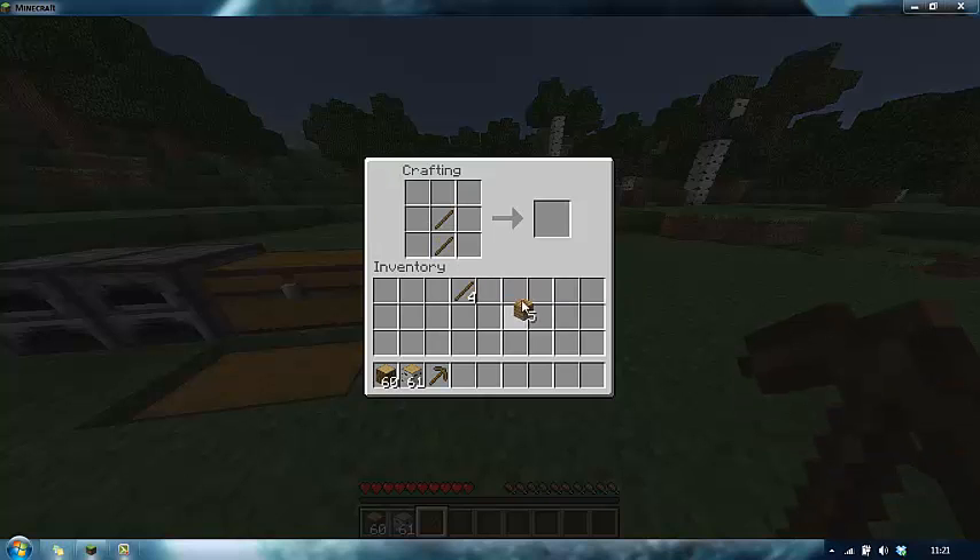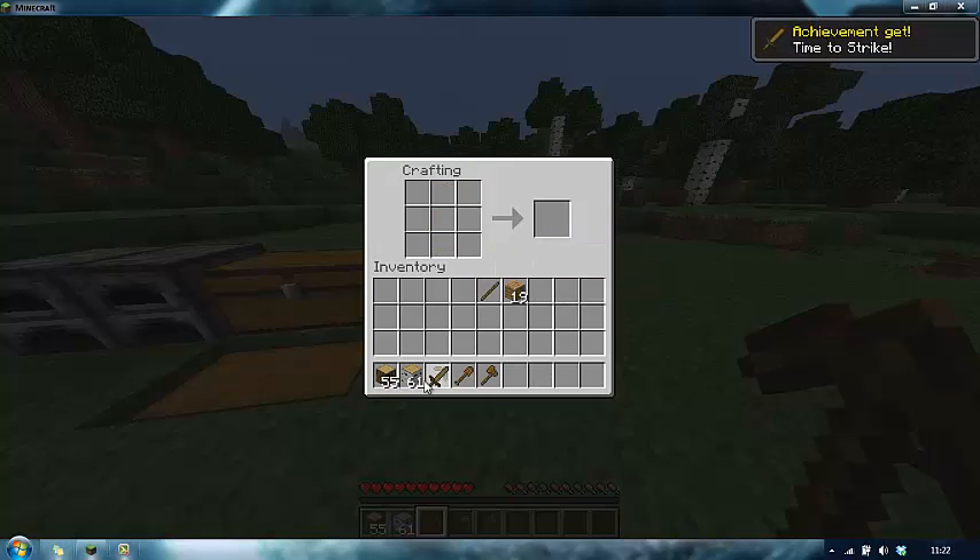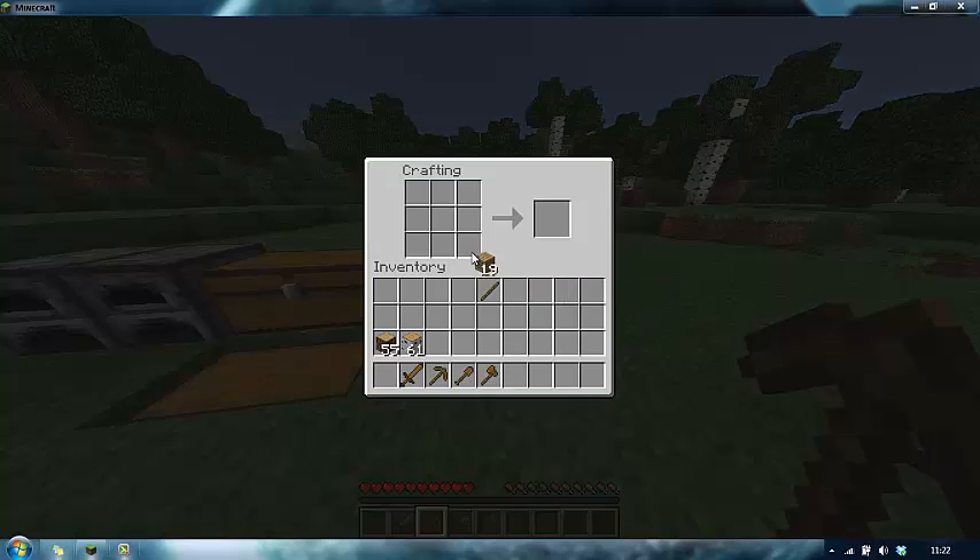You want to do that again and make a spade - put the materials in the shape of a spade. Then do it again to get an axe - that's the shape of an axe. For a sword you need just one stick, because if you put two sticks it gives you a spade instead. So what you need is just one stick and then two wood on top and you get a sword. Let's create a few more sticks for later on - that's how you make your first set of tools.